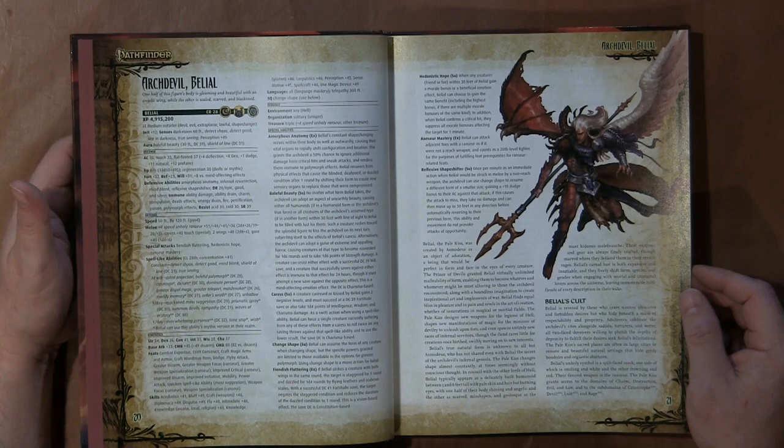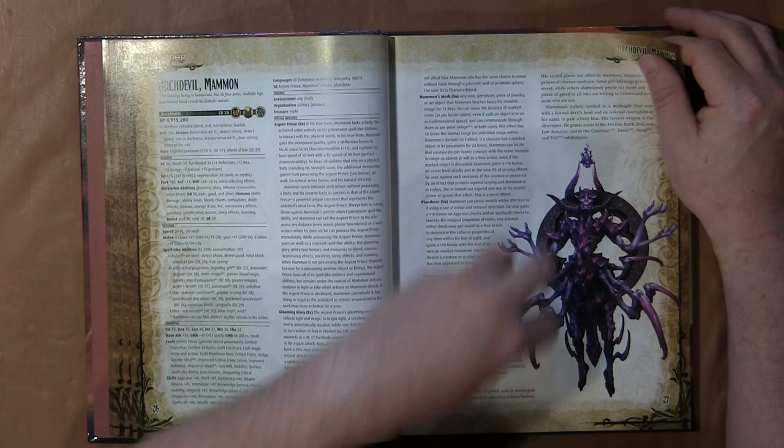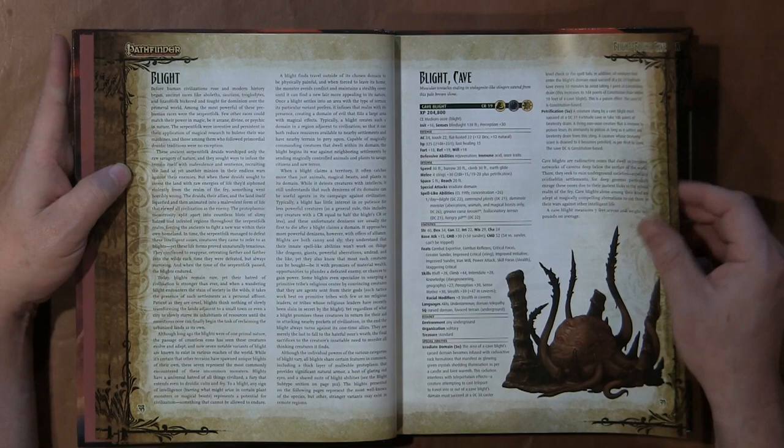What did I like about the arch devils? Well, they're founded in myth and lore, but besides that they're pretty powerful — broken, as they should be. What I like is the fact that they put a cult with each one to represent their personality and how they would influence other people, and that's how you can tie into your story.